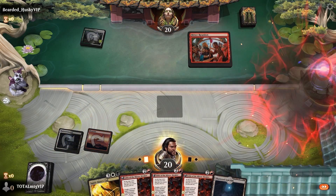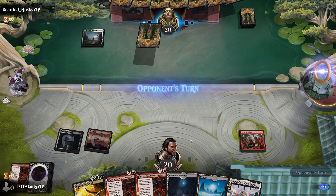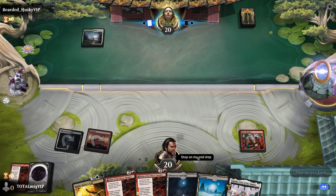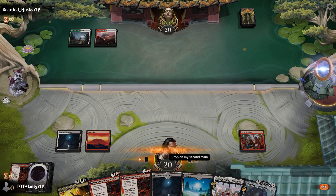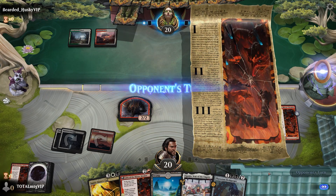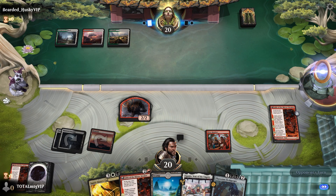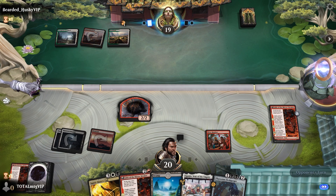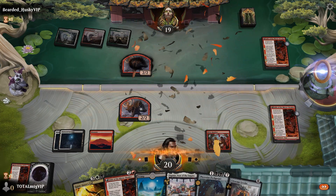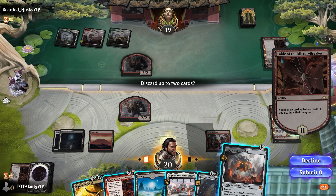We get a land — perfection! We've got Spirit Sister's Call in hand too. We go in with Fable, create the 2/2 token, hopefully get an attack in. Opponent takes a bit of pain — very good. We'll discard something.